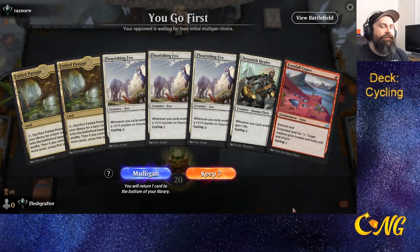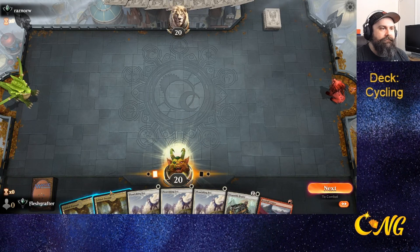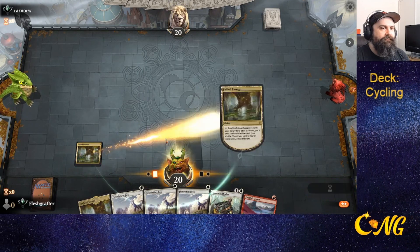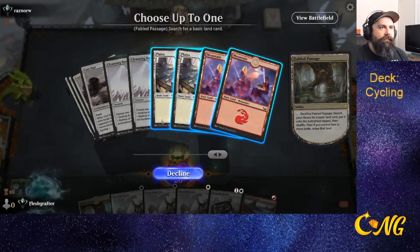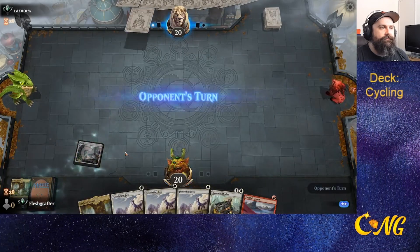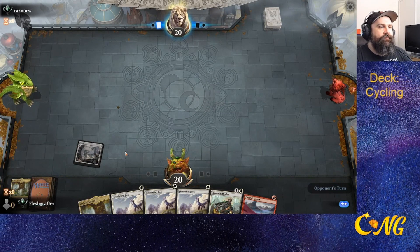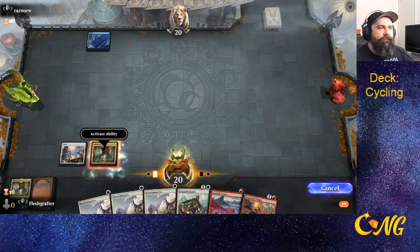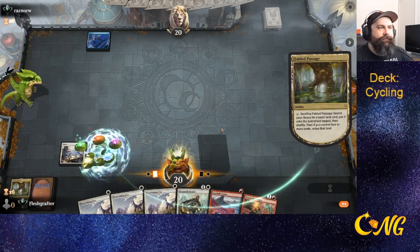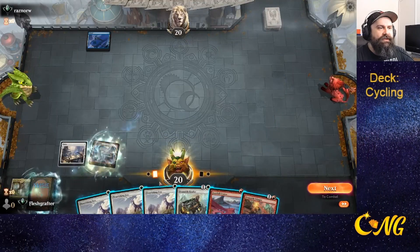This hand is a little slow because we end up with fables as our lands, but we'll keep it. That's probably one of the best cards we could have drawn, but right now we just need to draw lands.